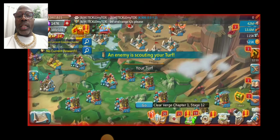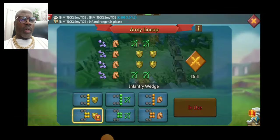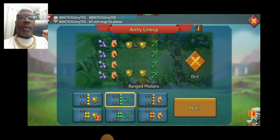We noticed in this one he changed gears real early. But I guess it really doesn't matter if the rally is already set to range. We did see that he switched from an infantry wedge to a range phalanx. From the last one that we saw, he suffered most of his losses as infantry — so these are obviously calf marches.